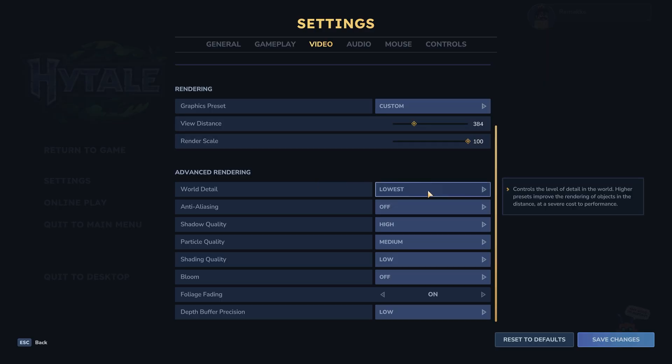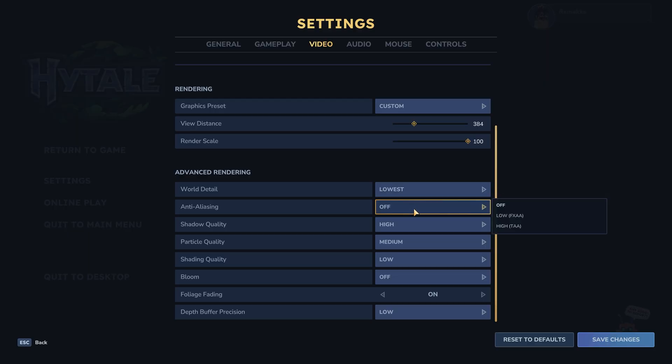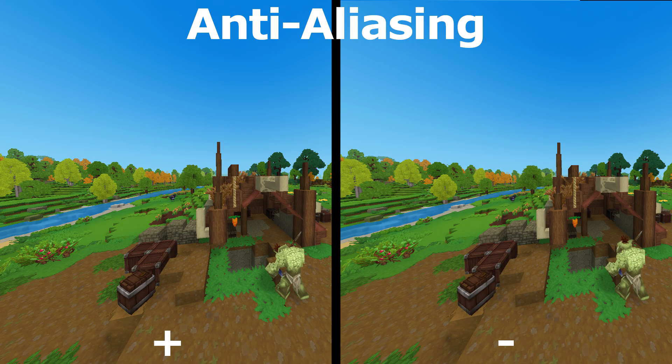Then we go into world detail — not a big difference between lowest and maximum, I can't even see one. So we can leave this on lowest. Same for anti-aliasing — almost no difference.